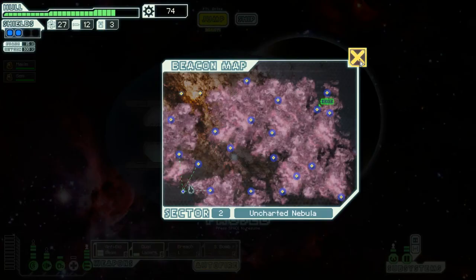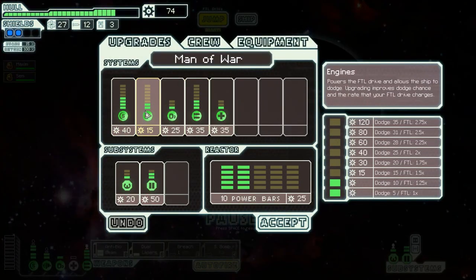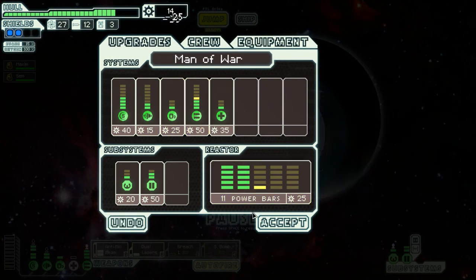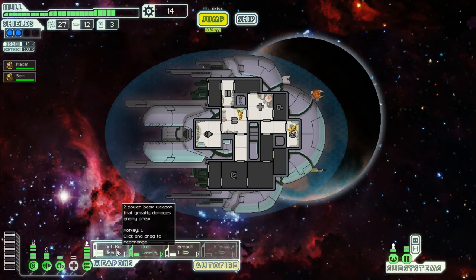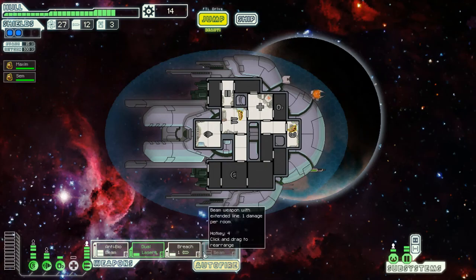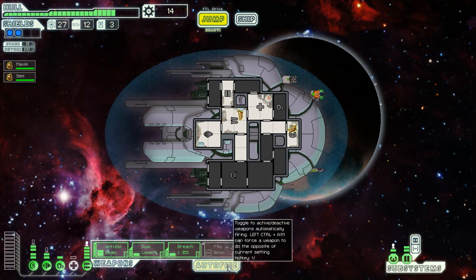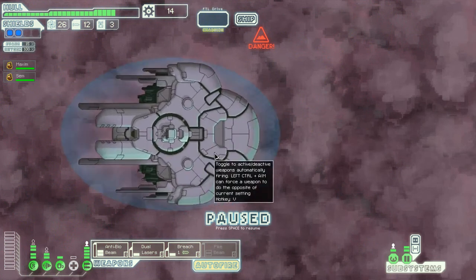5th Horseman here, back for episode 2. We've got the Slug Cruiser, things are going okay. I've got a couple weapons that I can't power up, so I'm going to try to fix that — slowly pump one end of the weapons each time until I can get things going. I've got the anti-bio beam, and I'm thinking about swapping the small bomb for the pike beam so I have some options. Probably gonna stick with the anti-bio beam, but especially if I'm fighting an automated drone or something, it would be nice.